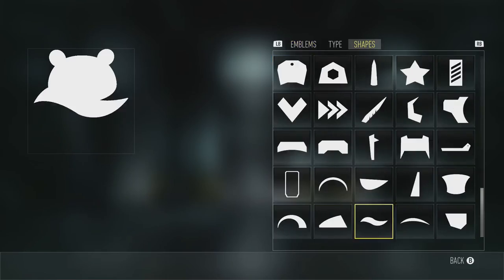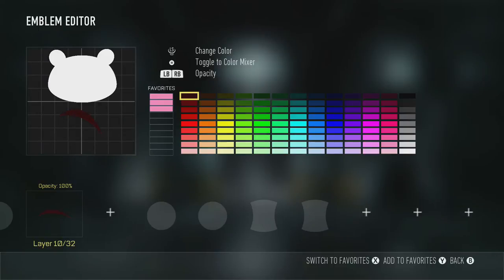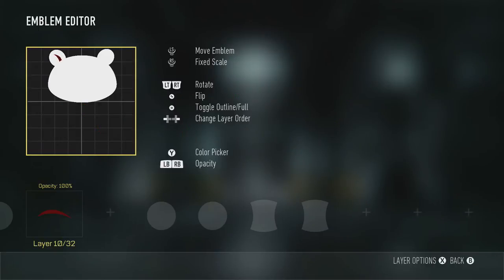Now we're going to grab this toenail kind of shape — I don't know what to call it. We're going to make it a little fat, color this red, and put it right up. We're going to duplicate this, rotate it, and put it on the other ear, and it looks great.